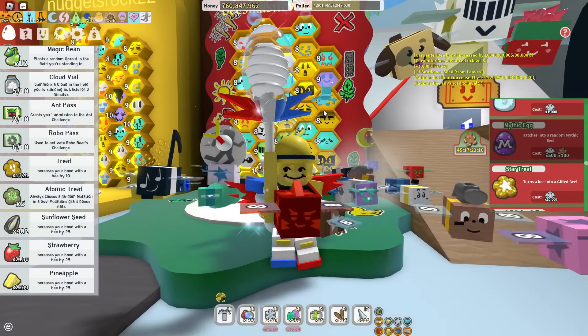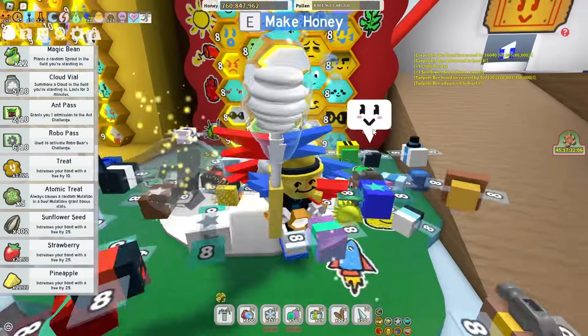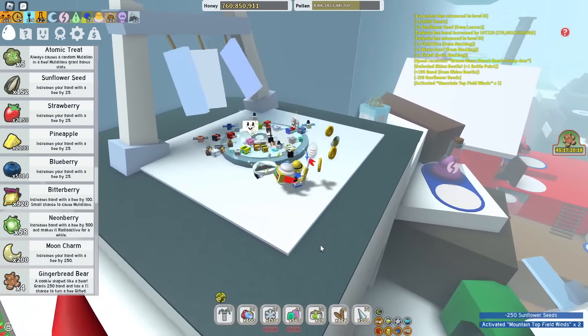So yeah, that's a lot of action for the start of the episode — a Star Treat, a Mythic Egg, and all those quests completed. For the next Spirit Bear quest, I have to donate 250 sunflower seeds to the Wind Shrine, which is a lot. I don't want to spend that many sunflower seeds on that, but unfortunately it has to be done.